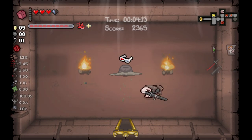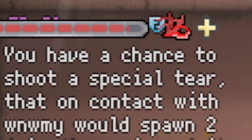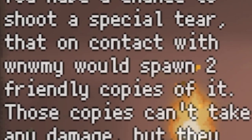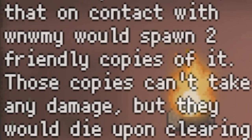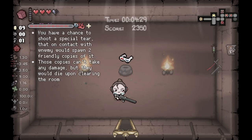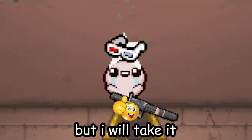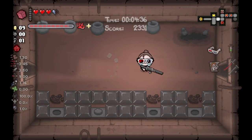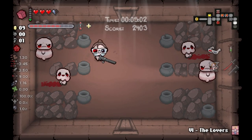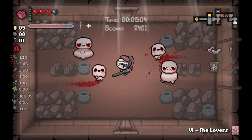The items are just not that good. Roll into 3D glasses — you have a chance to shoot a special here. On contact with an enemy, it will spawn two friendly copies of it. Those copies can't take any damage, but they will die upon clearing the room. Either I'm really dumb, or this description just makes no sense, but I'll take it. The really interesting thing about this character is it's basically a stack character.